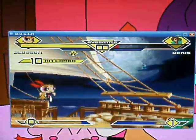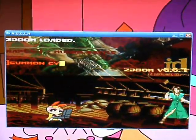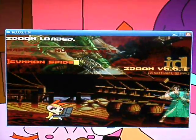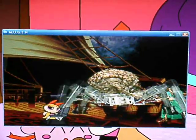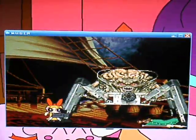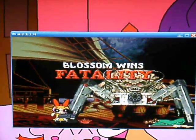Eris tries to leap over the eye beam but still gets caught by it. Uh-oh, Blossom doing one of her fatalities - summon cyber demon. Nope, I guess Blossom doesn't want to do that. Spider Mastermind! And Eris gets plugged by a machine gun. Boy, Spider Mastermind's one big butt ugly. Ha-ha.